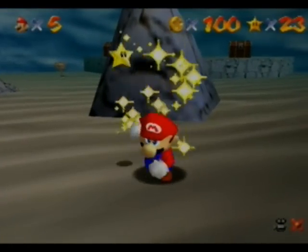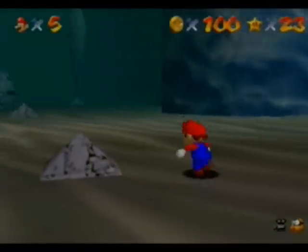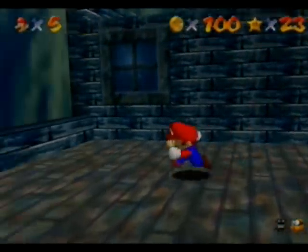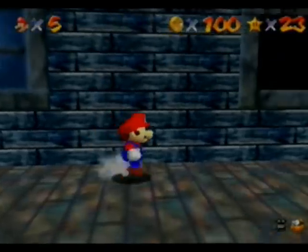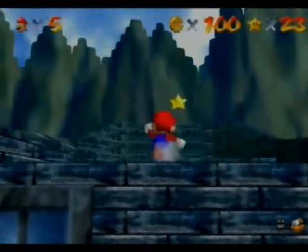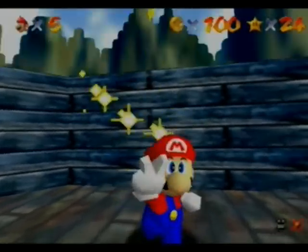That went really smooth, actually. Now let's go get the red coin star. You can completely skip that entire section with two long jumps. Get up there — and there we go. Thanks for watching, guys — I'll see y'all next time. Bye!